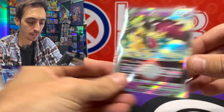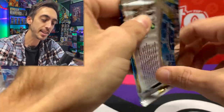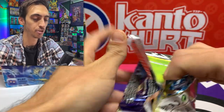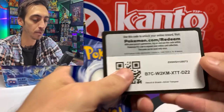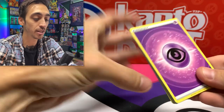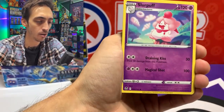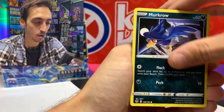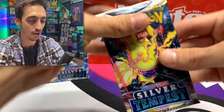Usually when a set comes out I open one booster box and then do like 36 single blister packs — six of the three-pack blisters to match a booster box — kind of to test my pull rates. But this might be the first set I actually open two booster boxes, because there are so many awesome cards I want to pull. Next pack: Slurpuff, Sunkern, Clink, Litten, Murkrow, Chinchow, and Cobalion for the non-holo rare.